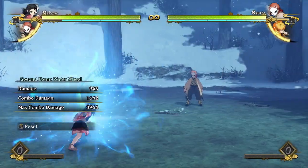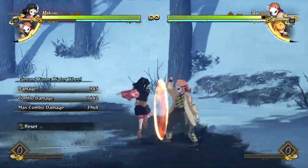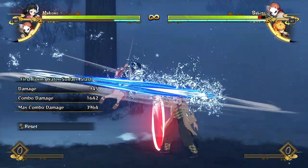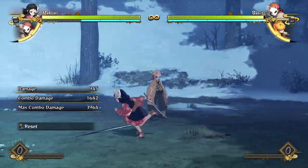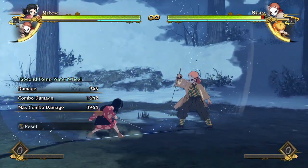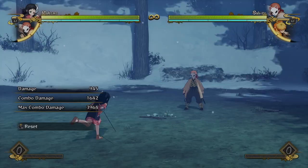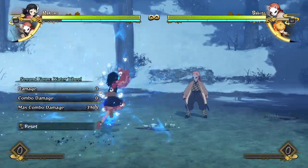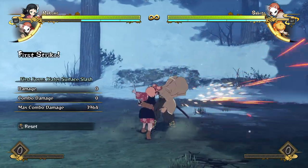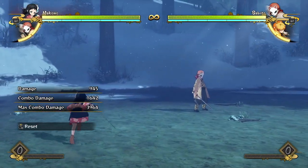The water wheel is also useful in pressure because it's advantageous on block. Even if the opponent squeezes out an armor attack you have time to see it and sidestep. If they have really quick attacks that can beat your follow-up presses, you can cancel into water surface slash and then into a grab — all sorts of fancy options. Or you can just do both hits of the water surface slash.